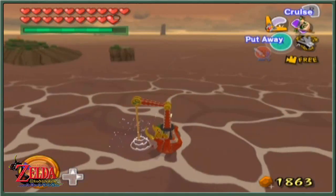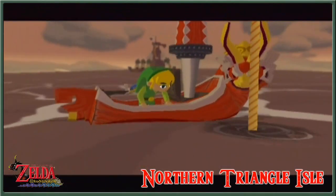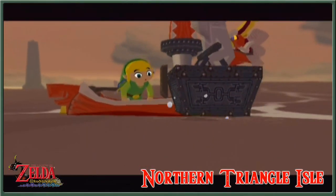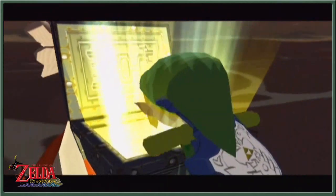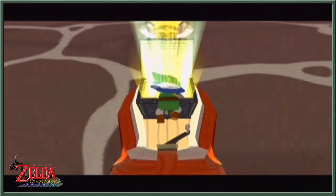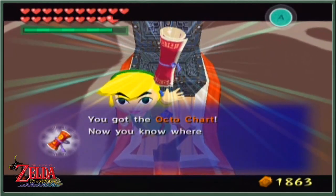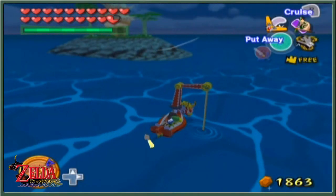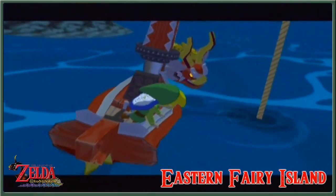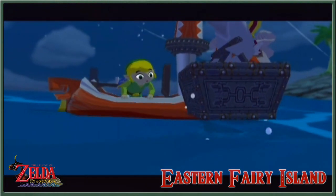I didn't know it was necessarily a full moon that they appeared, but anyway. Northern Triangle Island now, with the guys who dig up treasure charts behind us. Well, they kind of suck because we just took the treasure from right under their noses. Another red chart — we got the octo chart. Now we know where to find the big octos after we pretty much killed them all because we've been everywhere. At Eastern Fairy Island, so many red charts that we got after the fact.